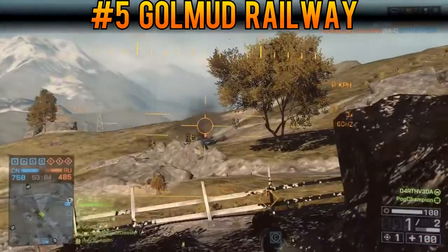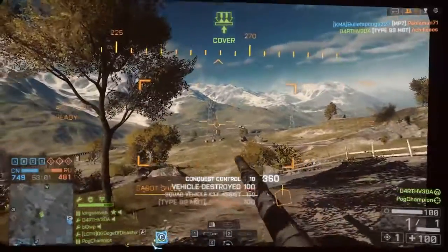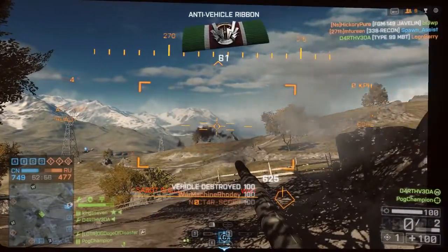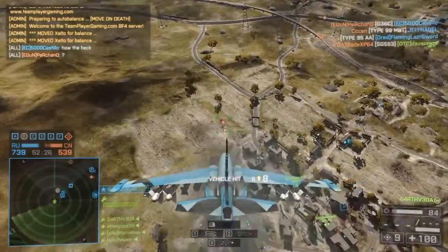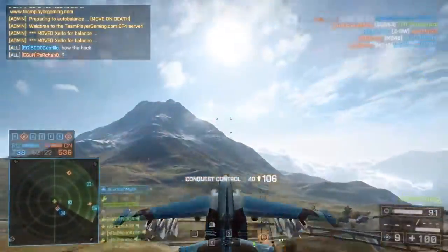Number 5 on my Top 5 list is Golmud Railway. It's big, it's wide, it's open — pretty much everything I might normally dislike in a Battlefield map. But it works. This is a vanilla map that launched with the game, and while I initially was a little resistant to it, the gameplay won me over. Enough so that I did my very first battle plan describing the tactics and strategies of this map.